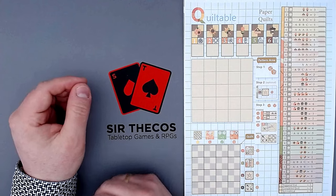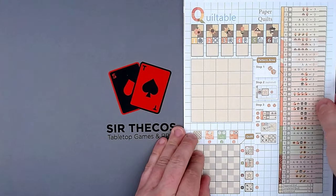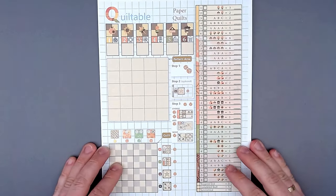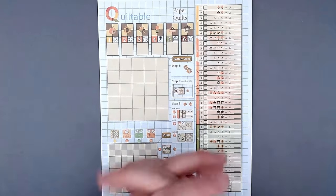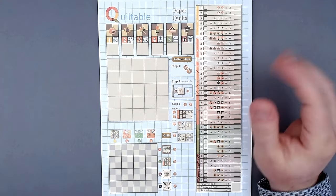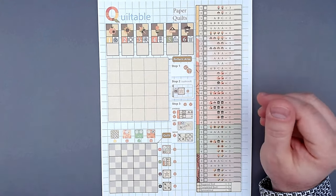Hey everyone, this is Tata Carson and today I'm bringing you the Roland White Quiltable Paper Quilts. This is a game that is currently being funded on Kickstarter. I wasn't able to record the video in time before the campaign, but I'm recording one now while it is active. I will put a link to the campaign in the description of this video.